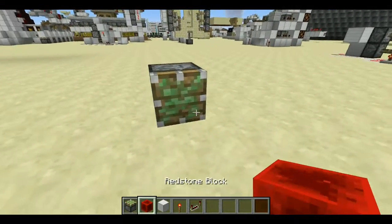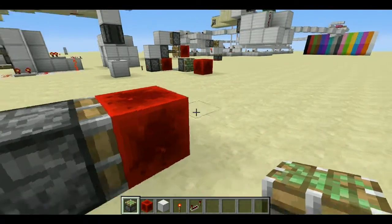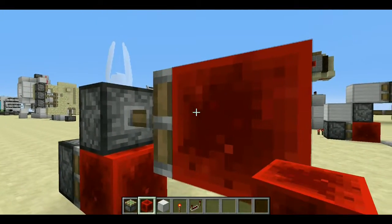So what you want to do is get your sticky piston and place a redstone block on it like that. Then you want to get another piston and place it there — it should extend — and you want to place a redstone block just there.